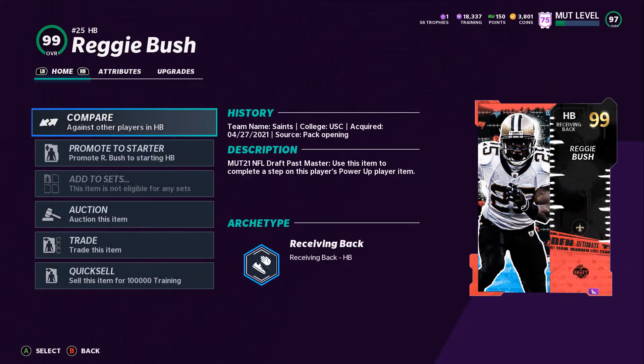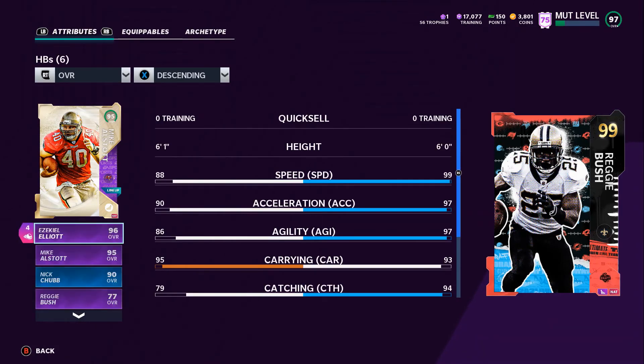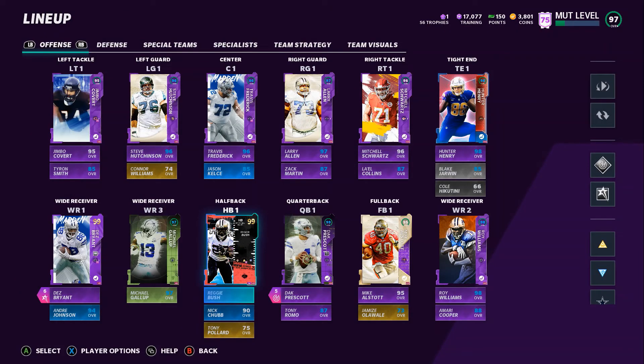Let's just go ahead and add him to the lineup and see what we're going to be working with for the next episode. So this is the lineup. We have Reggie Bush in there, obviously being a 99 — a gold 99 — it's not going to get boosted, but his stats will still get boosted. 99 speed, 97 Excel, 97 agility, 94 catching, 98 change of direction, and I think he's probably got like 77 strength now with Brawler. Honestly, I'm super excited to be doing a Madden gameplay, and I'm so happy that my first chance opening packs paid off.